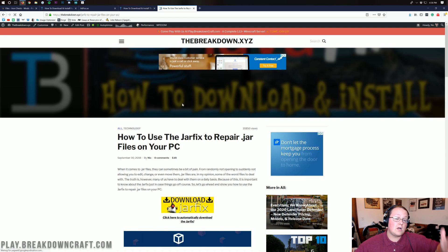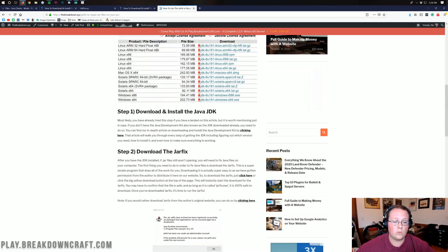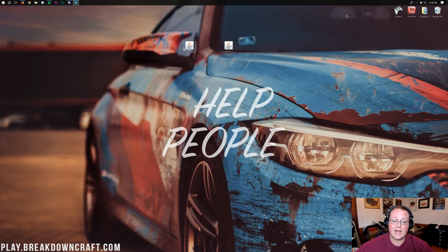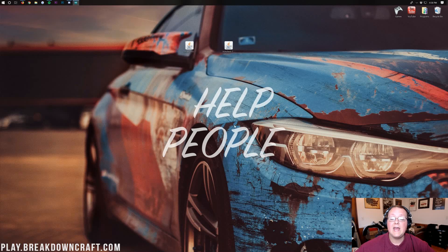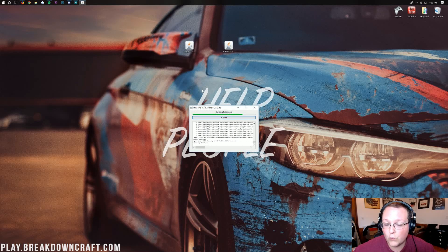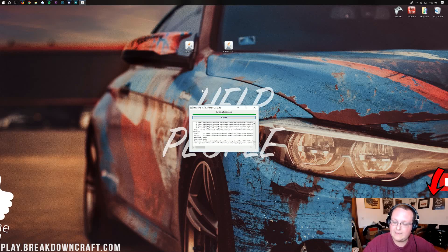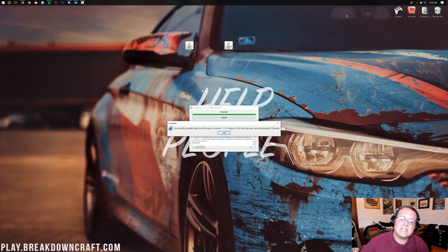You'll also need to run the Jarfix, also linked in the description down below. It's a very simple file to run — just download the Jarfix and it will get everything up and running for you. Once you've done that, you'll be able to right-click on Forge, select Open With, and click Java TM Platform SE Binary, then click OK, and the Forge Installer will open. Click on Install Client and click OK, and it will download and install the Forge Client. One thing to note: if you've not run Minecraft 1.13.2 Vanilla, this will not work. If the installation doesn't work, go play Minecraft 1.13.2 with no mods installed, get to the main menu, close out, come back, and Forge will install. For us it says: successfully installed Client Profile Forge for version 1.13.2.